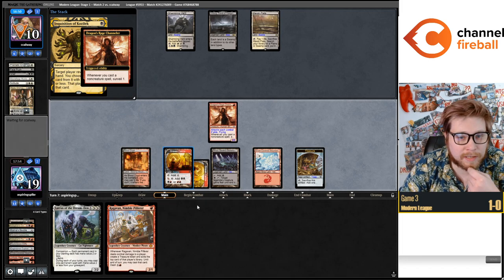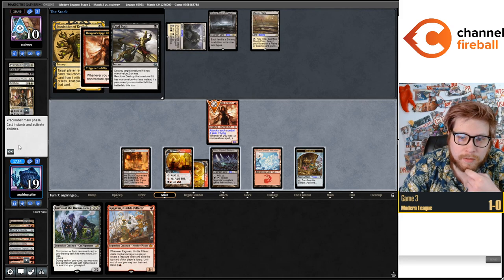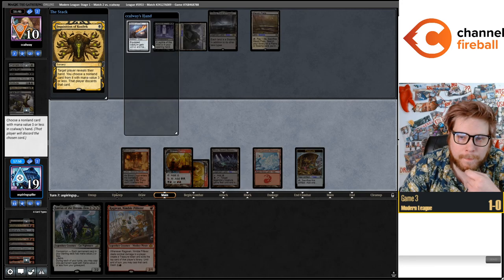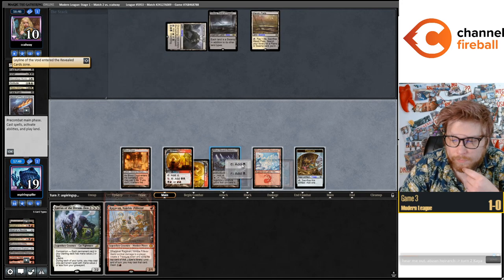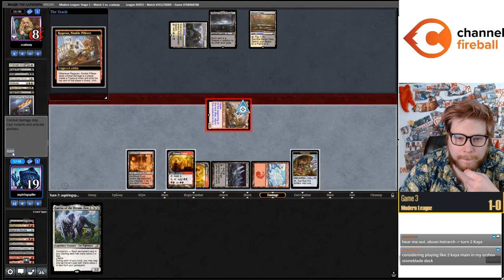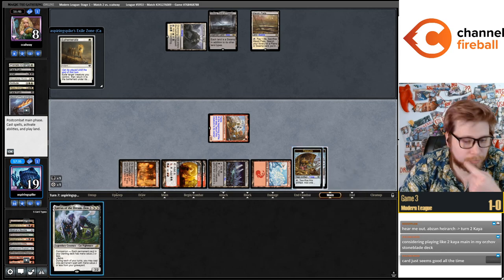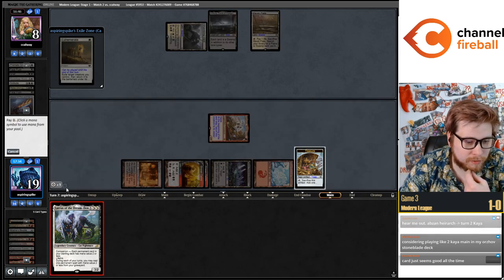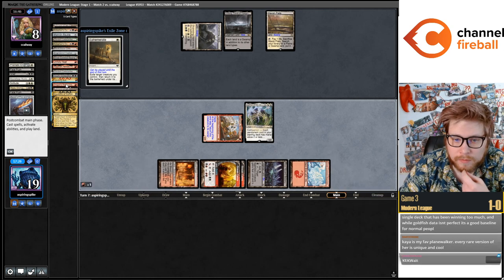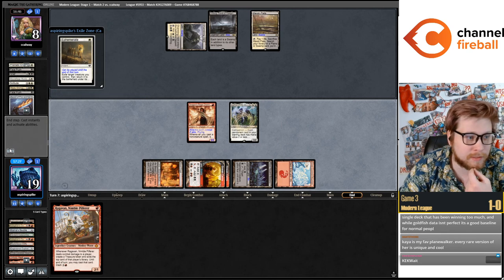MTGO Premium allows me to tap Graven Cairns for black mana, by the way. Not too much we can do with that one unfortunately. Kaya is definitely a card that waxes and wanes in how good it is — it seems pretty good right now.